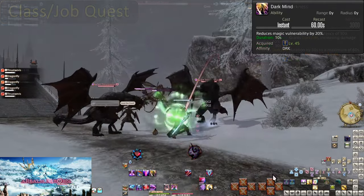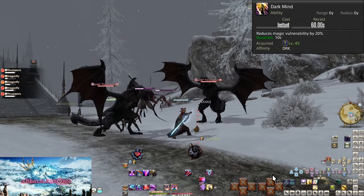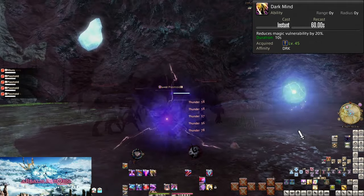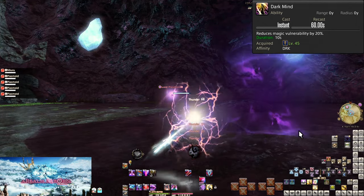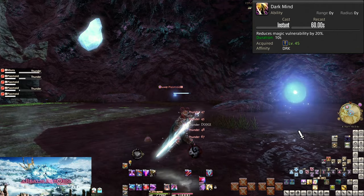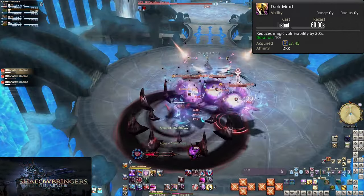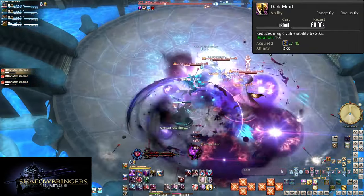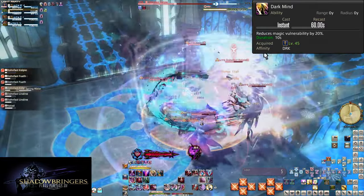Level 45, Dark Mind. On a 60-second cooldown, Dark Mind reduces all magic damage by 20% for 10 seconds. This is a very specific note to make — magic only. This makes it a very specific-use cooldown: either to personally reduce raid-wide magic damage, or for magic tank busters. There is currently no way to know if an attack is magic or physical other than watching the animation or name. And sometimes animations can be misleading, but not always.